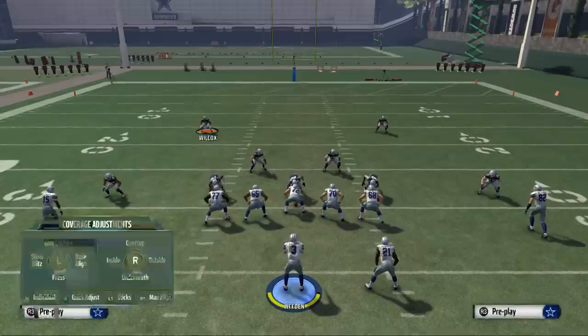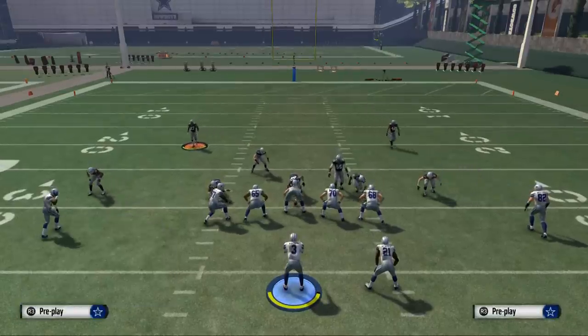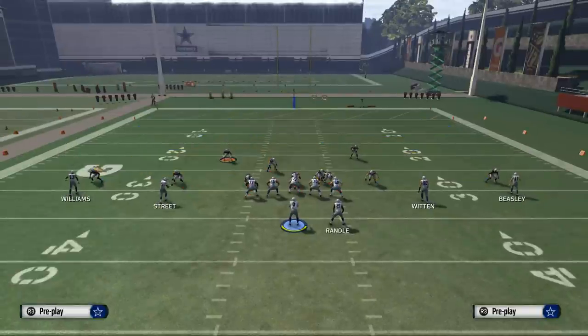Very simple setup. What we want to do is base align, show blitz, and then pinch our defensive line. From there the play is all but set up. All we have to do is make sure our linebacker goes into the gap. From that point we're good.